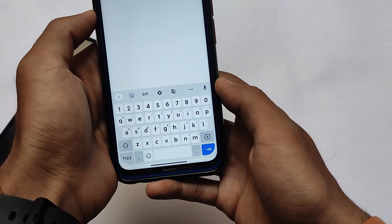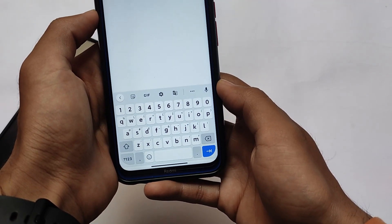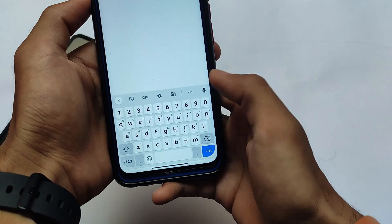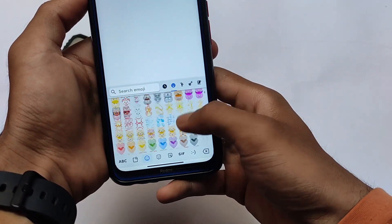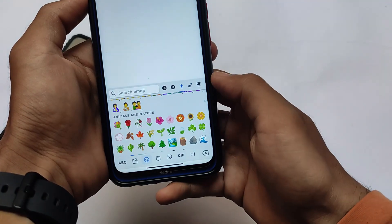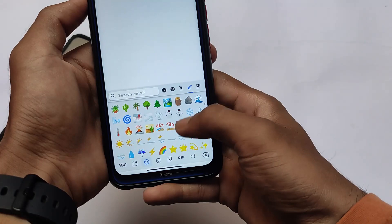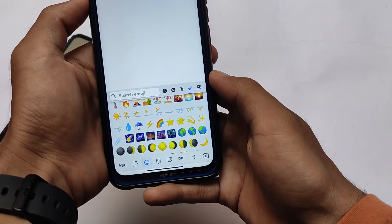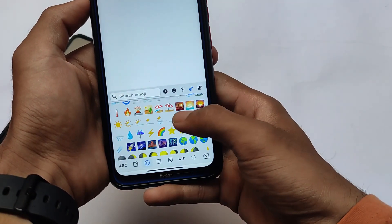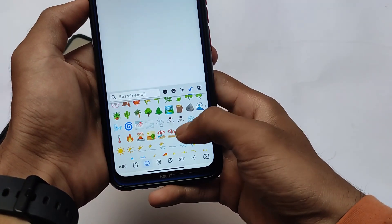Another change is Google Keyboard rounded keys, which are already pre-added and look quite good. Also, the emojis are inspired by Android 12 — if you didn't know, Android 12 changed some emojis, and those changes are also added in this build.